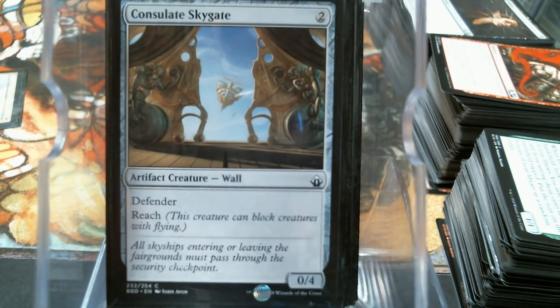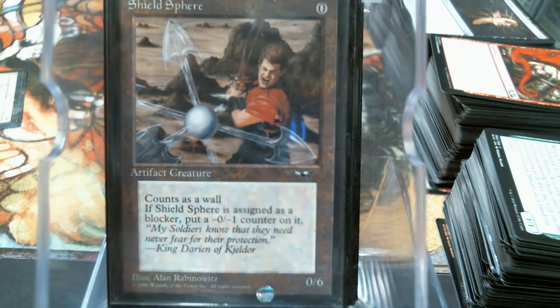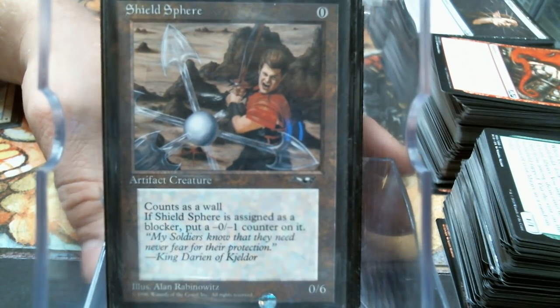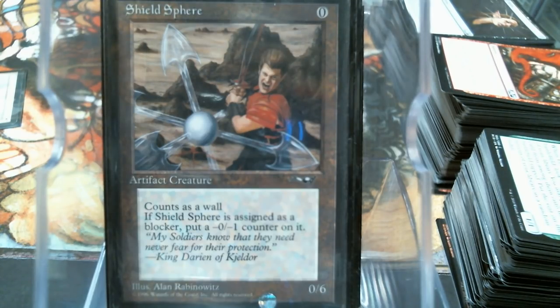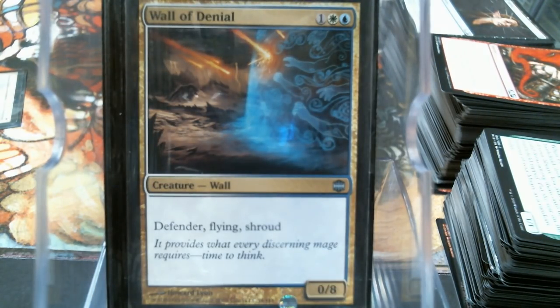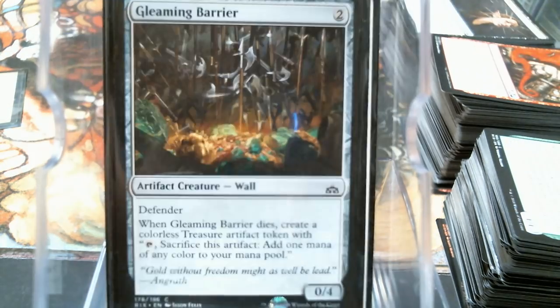Sky Gate with flying. Steel Wall - now this is a boss at one mana. Even better, one mana - and of course zero mana is Shield Sphere, which we've been playing with in combo decks for years, but now it's amazing. Hover Barrier, and of course Wall of Denial - which was good before, but now with Arcades this just maximizes the value. Stepping back in the way-back machine for Wall of Ice.